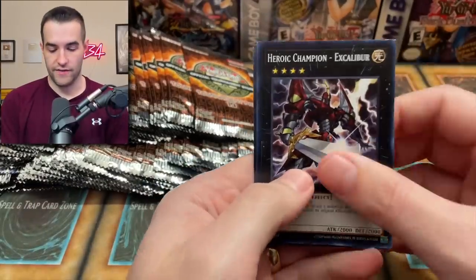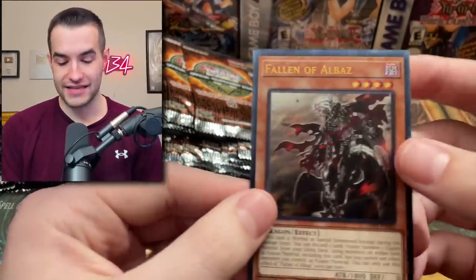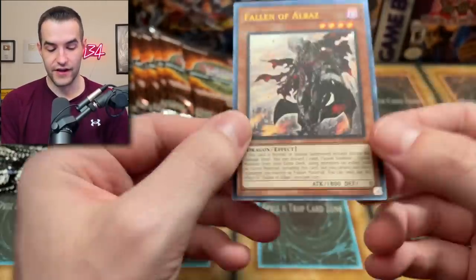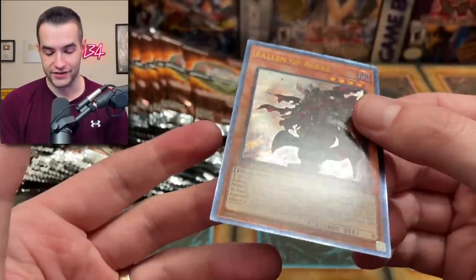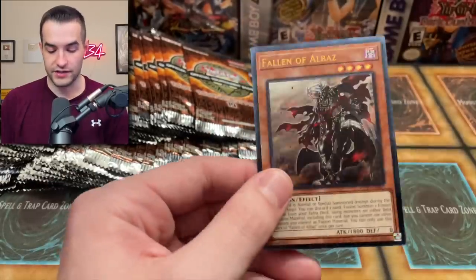What shall we pull this time? We have Excalibur. And there's the Fallen of Albaz! The centering — maybe this is just a thing — the centering is very far off on this one too. Look at that edge, it's like turned up. It kind of reminds me of Pharaonic Guardian edges. That top edge is a little bit weird, but very nice card — Fallen of Albaz.